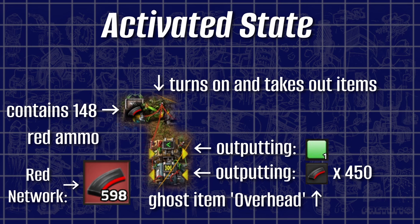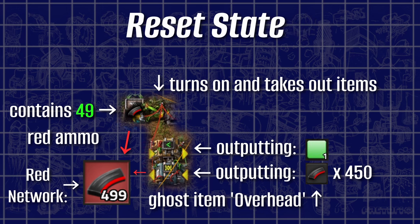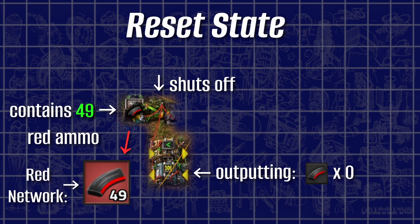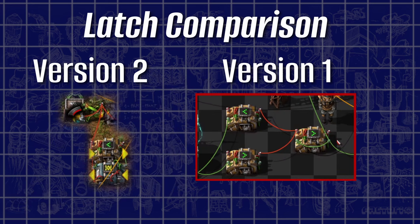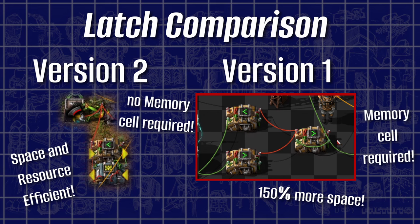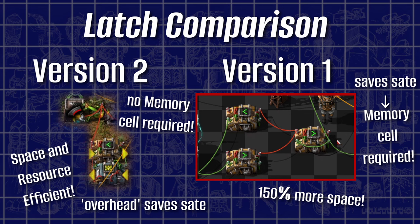Both will deactivate when the item count inside of the red network — which still consists of the actual amount inside the chest ticking down plus our imaginary overhead — falls under 500 or lower. When that finally happens, we briefly enter the reset state, where the inserter fully deactivates and the decider stops sending out a signal as well. This leads to the imaginary overhead disappearing from the red network completely, since the arithmetic combinator now calculates a signal value of zero. When comparing both contraptions, this version not only requires fewer combinators, it also doesn't need any type of memory cell to function. Our state information exists in the form of this ghost item overhead — making it a latch, just like the first example.